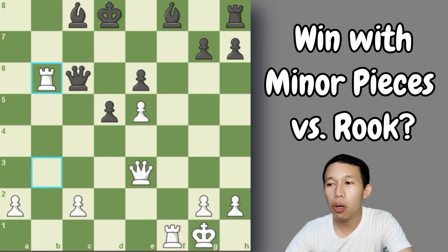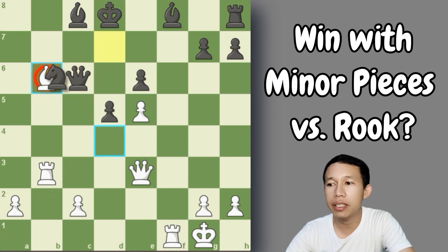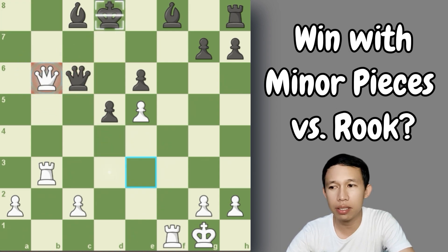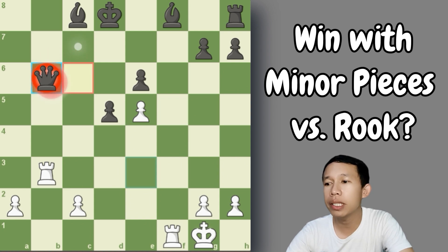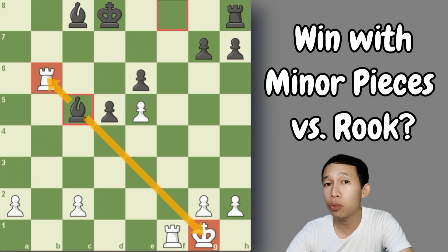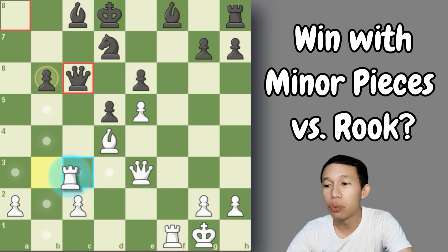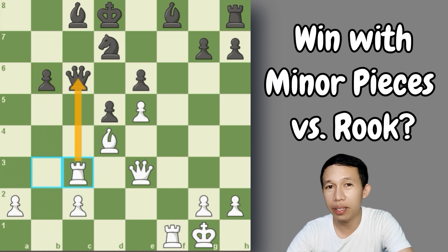Let's take it back to the position. White will not do that because even after bishop takes, knight takes, and if there is queen takes, we can still gain material by capturing the queen, and after rook takes we have bishop to c5, forking his king and his rook. That position would be better for us. So in this position, instead of capturing the pawn, white plays rook to c3 to attack the queen that defends the b6 pawn. Black, instead of retreating, plays bishop to c5.